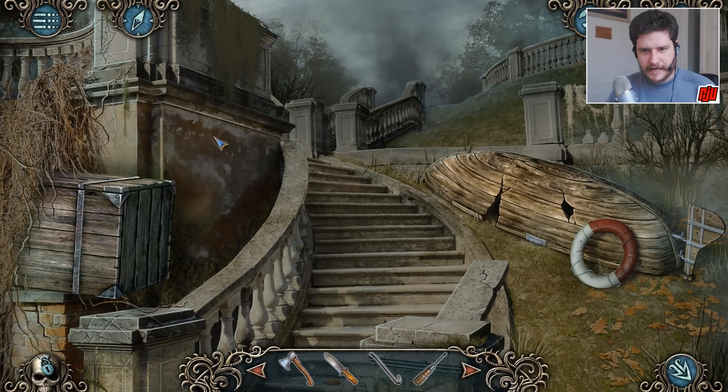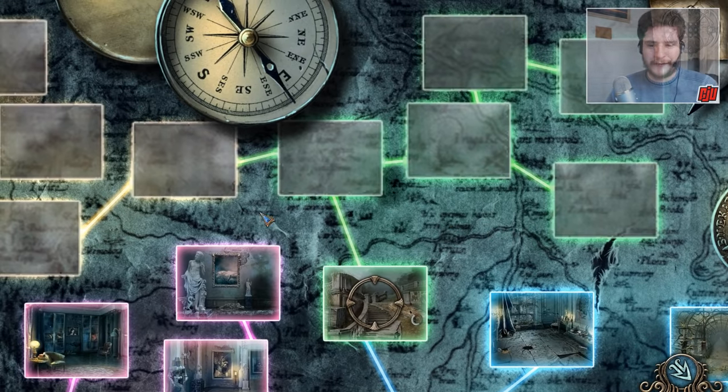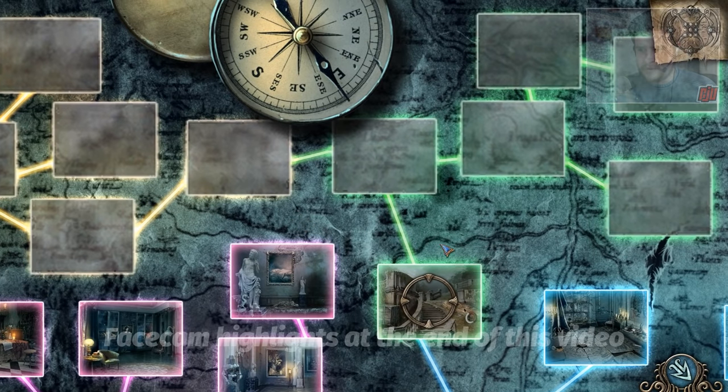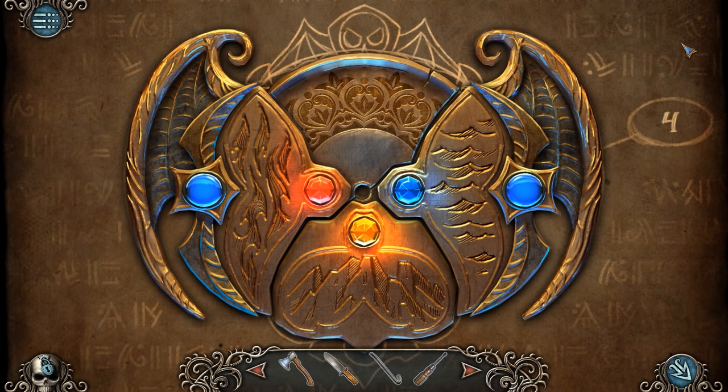We're in a new area right now. This area is called the Stairs. Let's just sort of go into the map to remind myself what I was doing. There are two new areas up here, so let's start with the Stairs and work on from there. How many more amulet pieces are we looking for? Four.